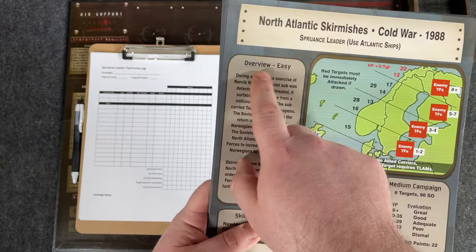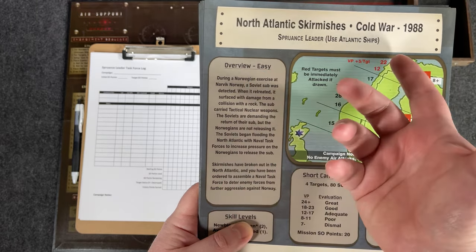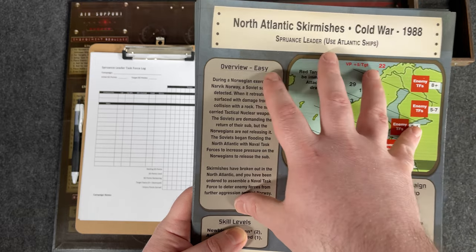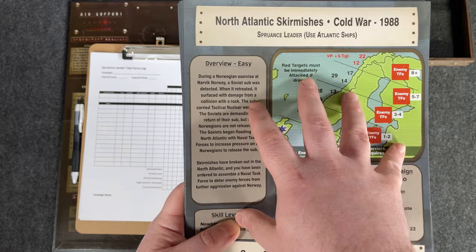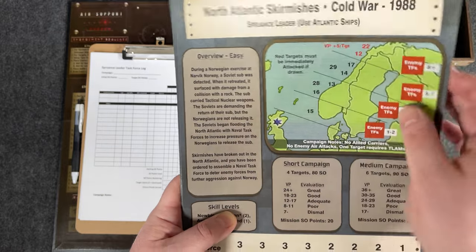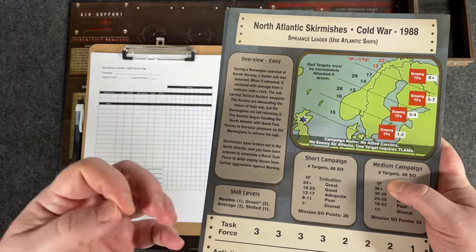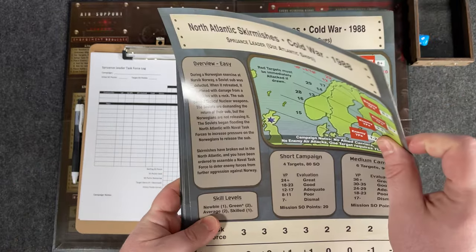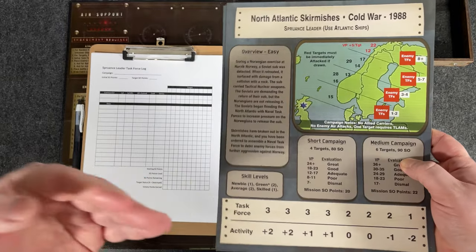This is considered an easy campaign. I would recommend you start with an easy one if it's your first time playing Spruance Leader. Just FYI, the designer Dean Brown has released updated campaign sheets. You do not need to use them, however there are some balance changes. I'm going to use the ones from the box. Generally though, the updated ones fit the difficulty a little bit better — for example, on this easy campaign, he's lowered some of the numbers to make it a little easier.